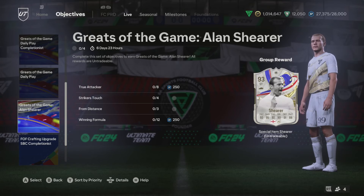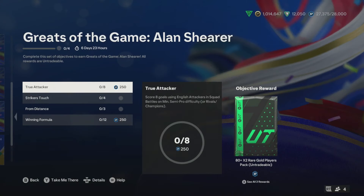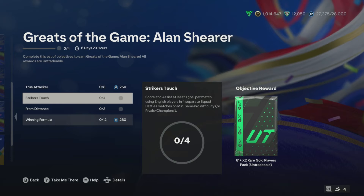The game is here and I'm going to show you how to unlock Alan Shearer. You can see here we need to score eight goals with English attackers — that can be left wing, right wing, striker, or center forward. That's the first challenge. Then you need to score and assist one goal per match with English players, done on semi-pro Squad Battles.